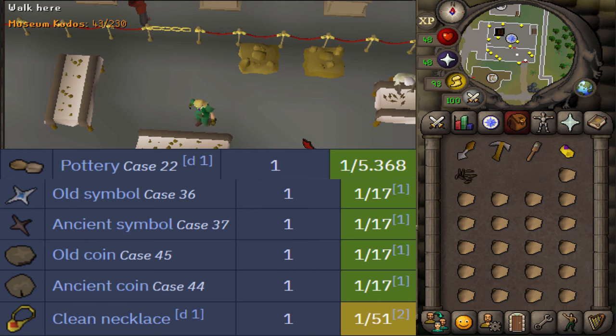The only items that are interesting are 5, and all of these have a drop rate of 1 in 17. These are pottery, an old blue symbol, an old brown symbol, as well as an ancient coin and an old coin. Be sure to keep one of each.